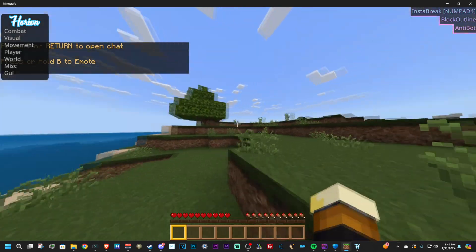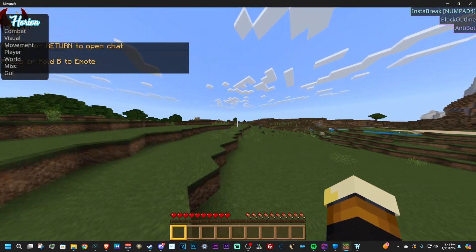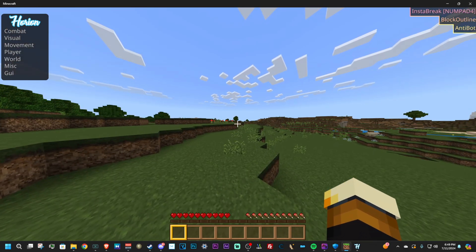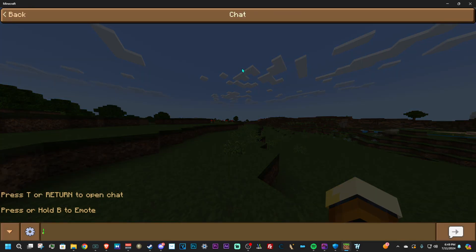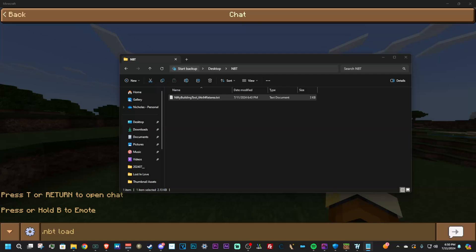So in order to use an NBT, what you want to do is download one. You can find one from wherever, and once you download it you want to open up the text file, Ctrl+A to select everything, and then Ctrl+C to copy everything. Once you have done that you want to type in .nbt space load.